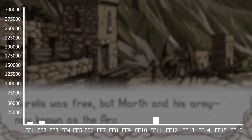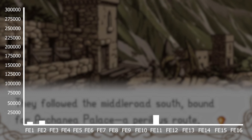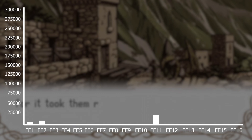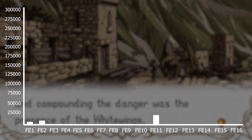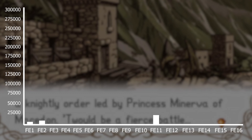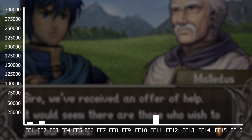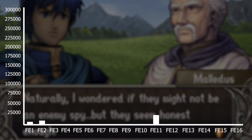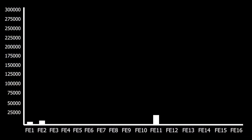Next is FE11 Shadow Dragon at 26,000 words. This isn't really a surprise either, even though it's a DS game and relatively newer. It's just a remake of FE1, so all they did was add a prologue and some Gaiden chapters, but that's about it. They kept most of the text and dialogue the same, added world map dialogue before every battle, and may have added more to some recruitment conversations, but most of the script is the same.